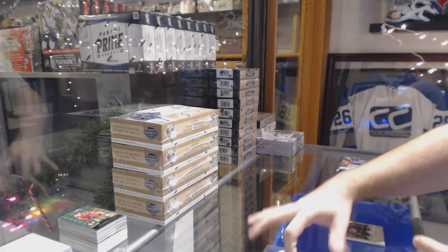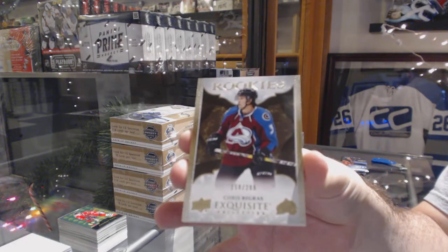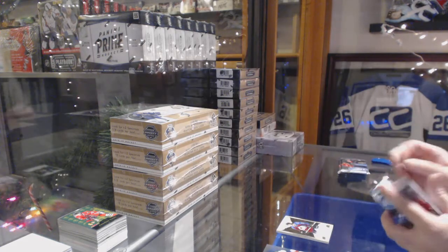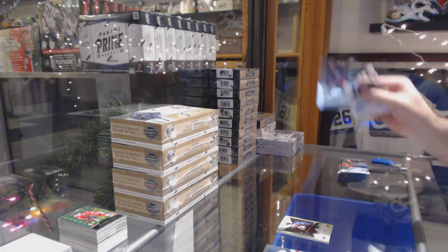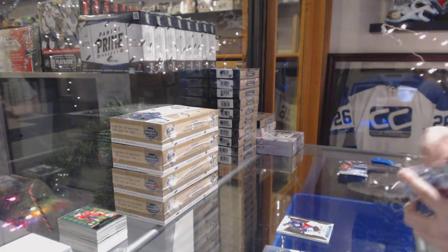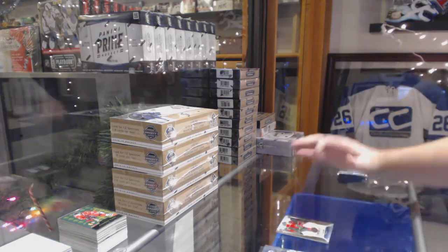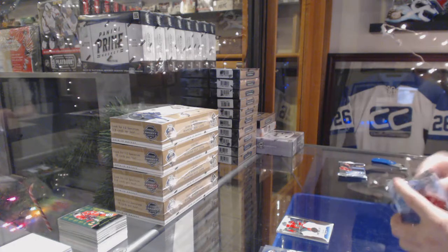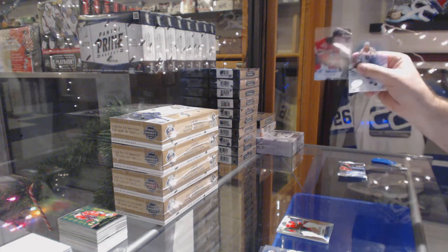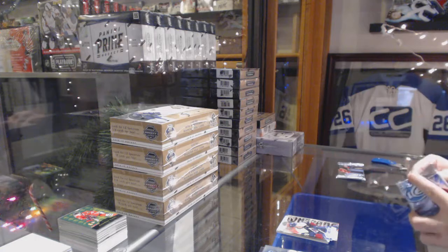For the Avalanche numbered to $2.99, Chris Bigra. $9.99, Oliver Bjorkstrand for the Blue Jackets. $12.99 Mike Riley for the Minnesota Wild. We've got a rookie of Zaka for the Devils, and a Nathan McKinnon sub-zero.